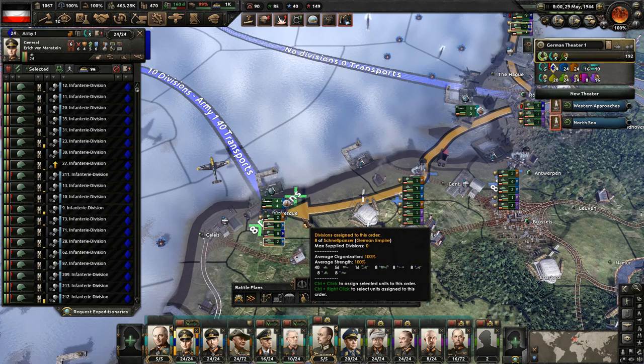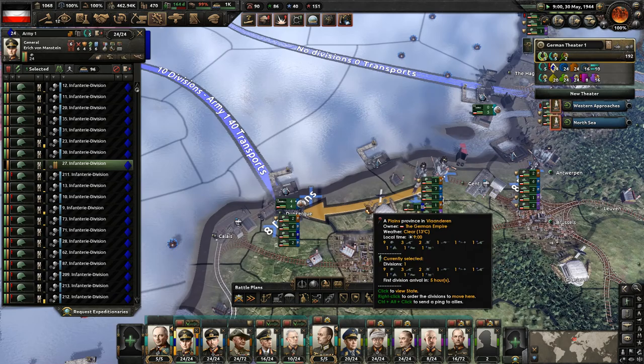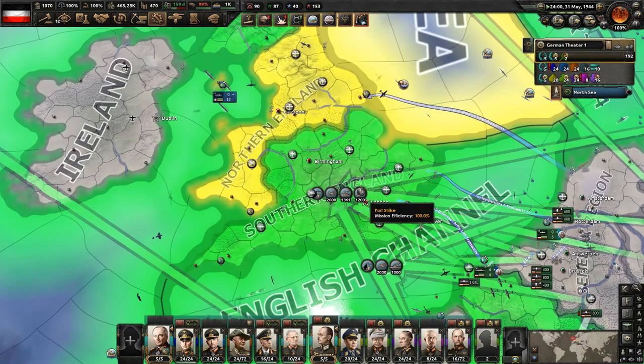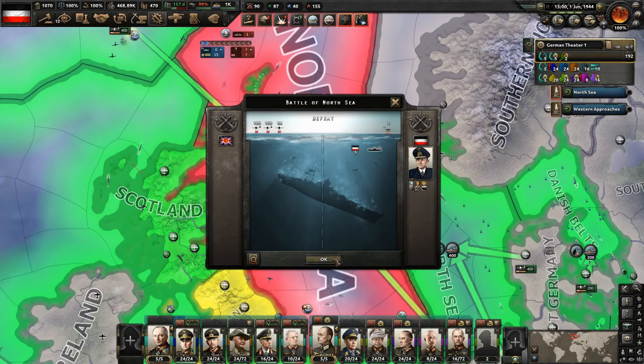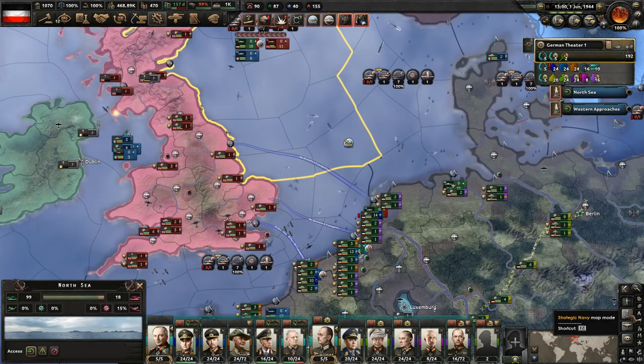We're just waiting for these troops to move over here — looks like the other division took the rails, so he's already over there. Make sure he takes the rails as well, and then we'll let them get their organization back up before we do this attack. We'll change all the close air support that are doing port strikes over to actual close air support. That's what I was expecting — putting our ships over here resulted in heavy bombardment. It's actually the submarines getting hit, but I was kind of expecting that. We've lost quite a few submarines at this point.